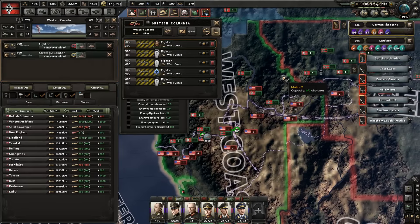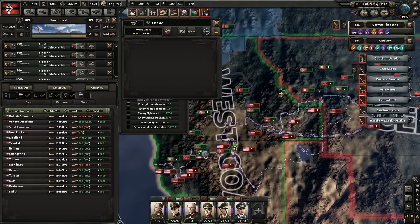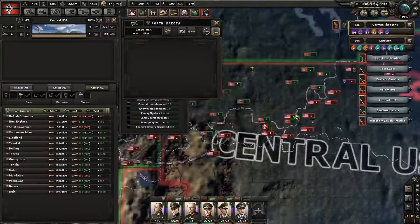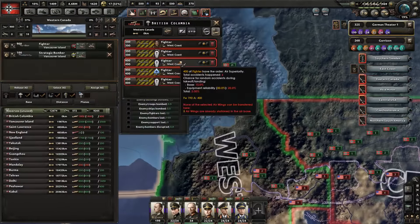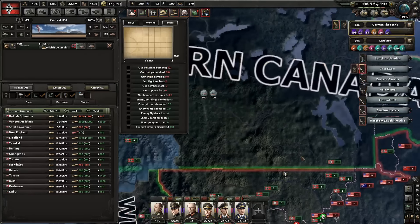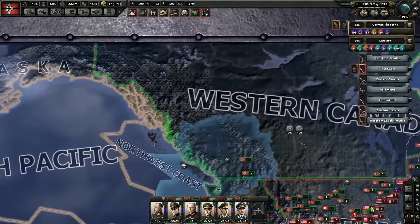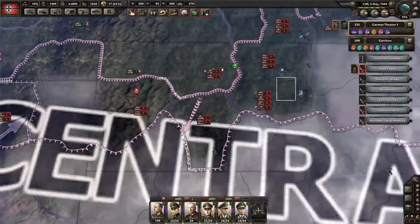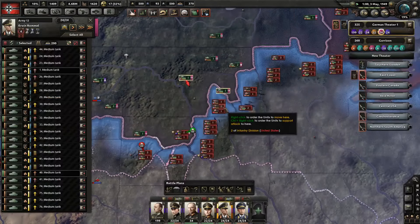Do you have any air bases I can steal? None that seems to be working because everyone else seems to be destroyed. Okay, here we have 400. You get assigned right there. And from here, please just guard that area. I know you are way, way, way understaffed. But we'll see if we can fix that by taking maybe this base or something similar.